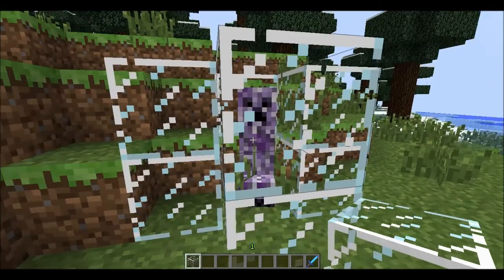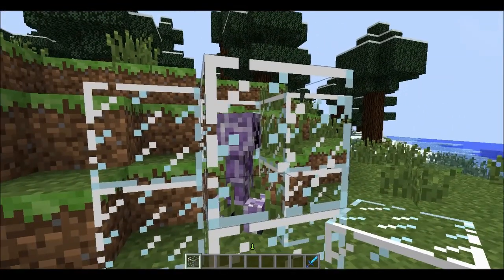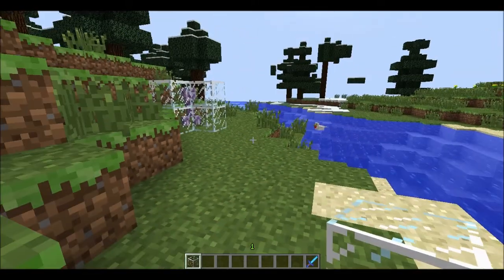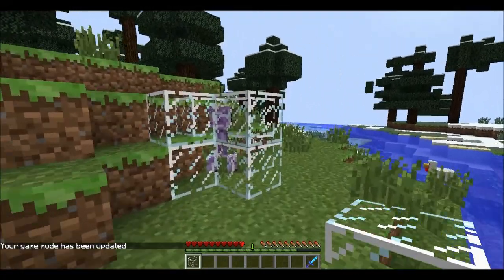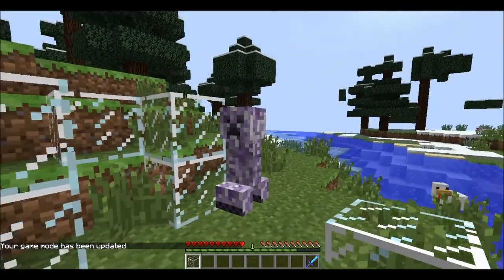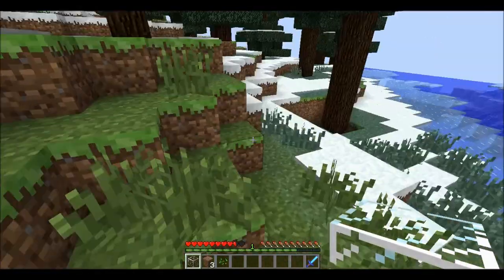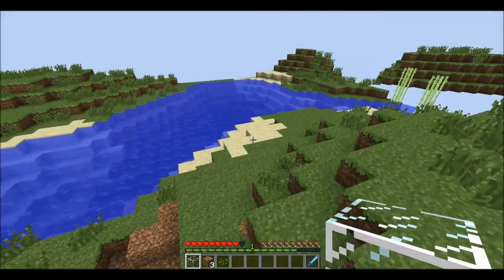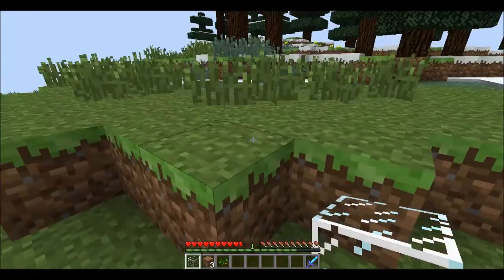I'm going to test it out in a second. First, what it drops: if you kill it, it will drop glowstone dust, and it can rarely drop gunpowder. Now I'm going to change into survival mode and see what it does to me. That's not at all what it's supposed to do. What a bad mob! Things just don't go right in these mod showcases. Caitlyn was going to be in it, but she couldn't join, so it's just me.